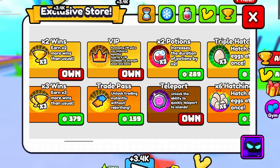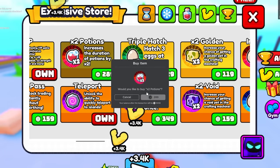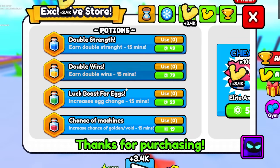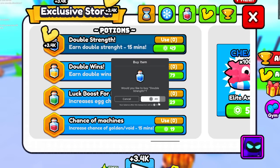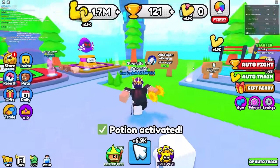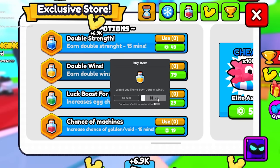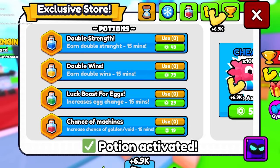Two times wins was about 300 Robux and three times wins is 380 Robux — got all of that. There are potions that double the duration of your potions by 2x, so if it was 30 minutes it'll be an hour. They're all 15 minutes so now they'll be 30 minutes. Let's grab the double strength boost and the double wins boost — everything's gonna be doubled!